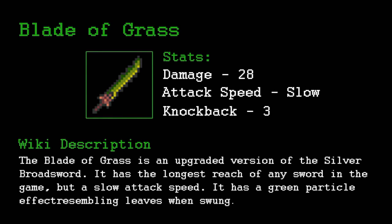The first one is the Blade of Grass — you might have to fullscreen it to read the bottom part. It's kind of in the same class as the Fiery Greatsword and the Muramasa. It has slow attack speed, so it's probably in the middle of them both for attack speed.